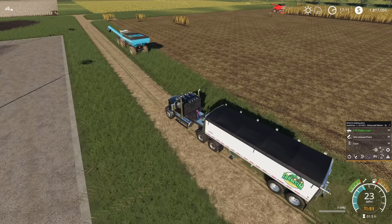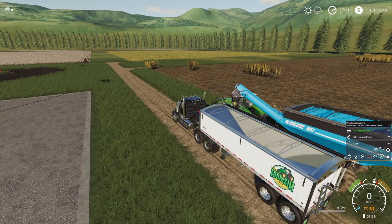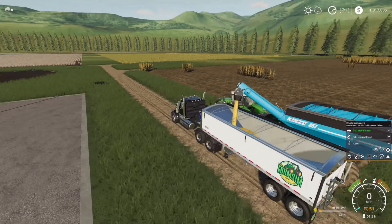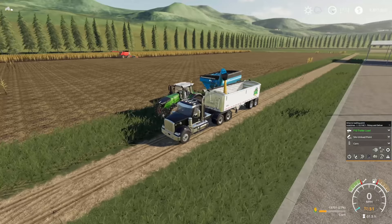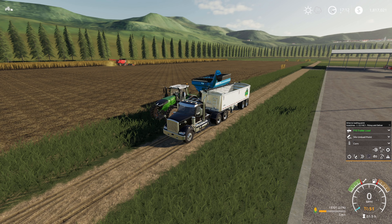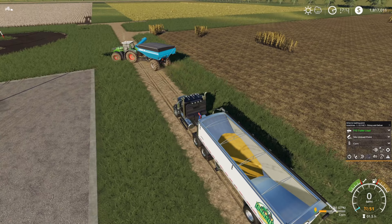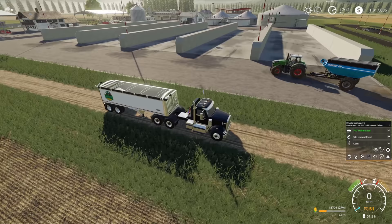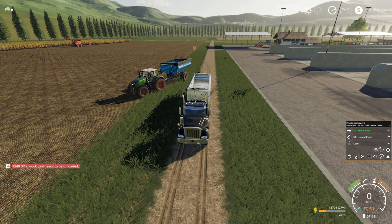Faultless — the whole process has been faultless, even with those challenging unload positions for the combine. The auger wagon worked it out every time. There's still grain in the auger wagon — he's going to unload that, and by the time he's done the combine will probably be ready again. Rinse and repeat until the field is finished. The number of times I've done this with Courseplay and had to reset courses — none of that with this. It has run faultlessly since the very start. Right on cue, the combine is full and off the auger wagon goes again.